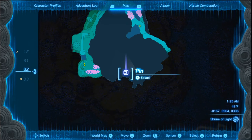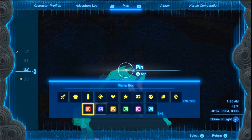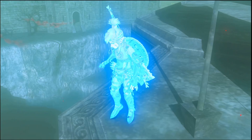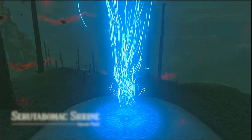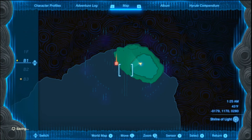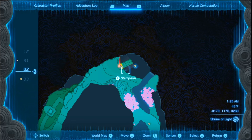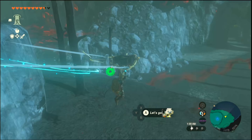I think over here there seems to be a little bit of something. Let's climb up this. And I think we can use a sand right there, and it'll lead us up here. Okay. Hyrule Castle, Floor 1.